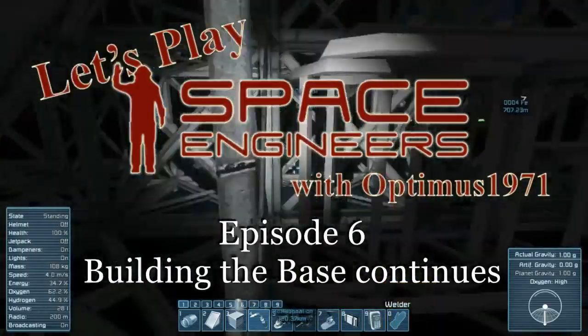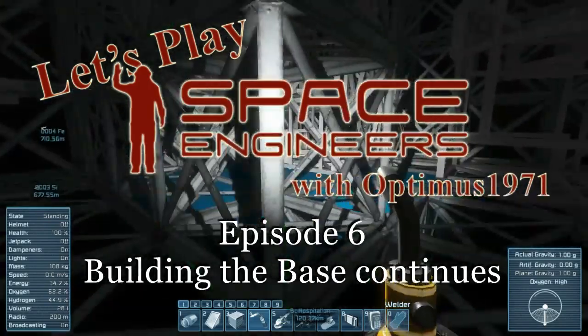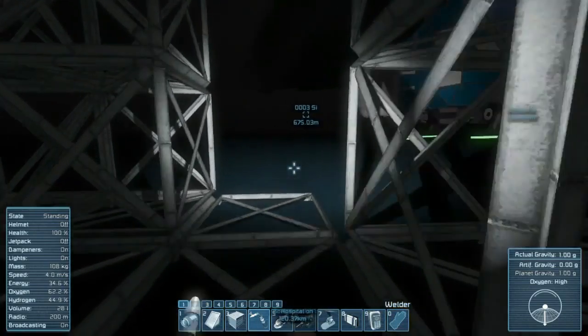You have to have power and a medical bay to give you a spawn point. If you don't have that, you can't get back to the base unless you walk or fly there, and if you don't have a craft to get to, that's not going to do you any good. So maybe I'll just go ahead and do that.